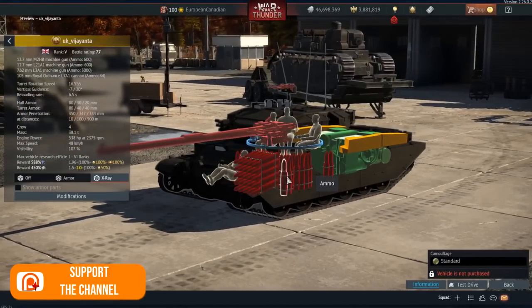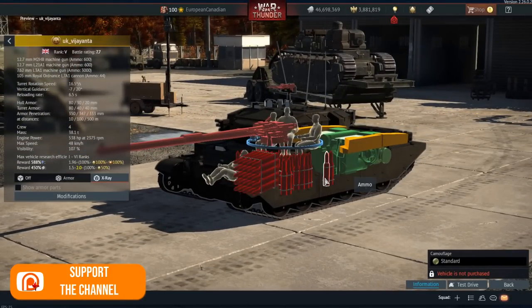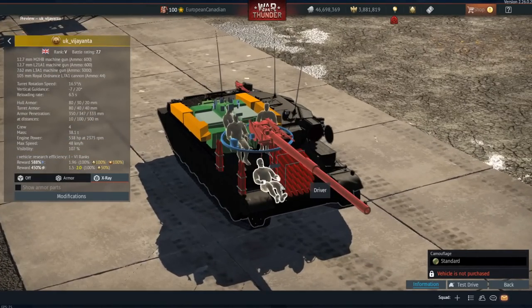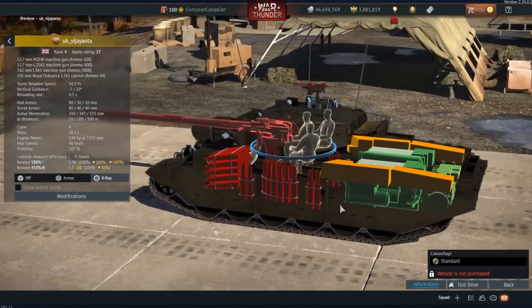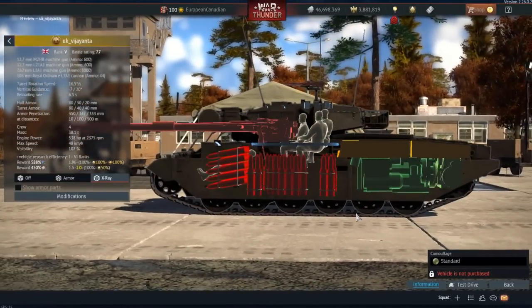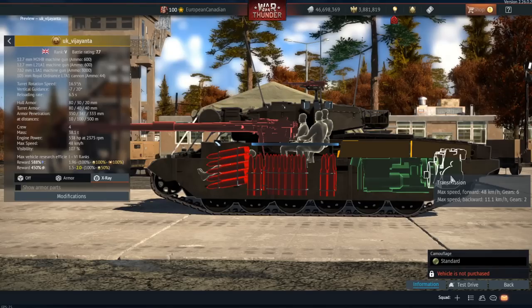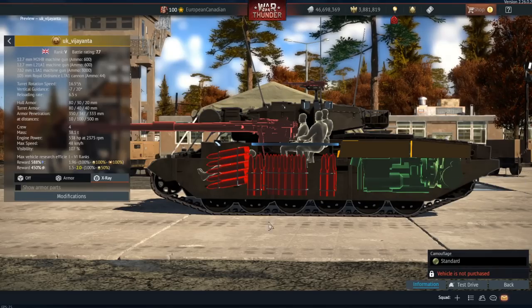It also has a ton of ammo — up to 44 rounds if you want to bring all of those. The four-man crew of course includes the driver, gunner, commander, and loader. It also has a big engine compartment holding a 538 horsepower engine, which means it can go 48 kilometers an hour forward.